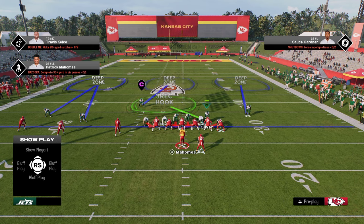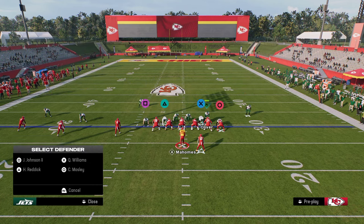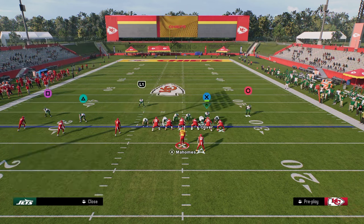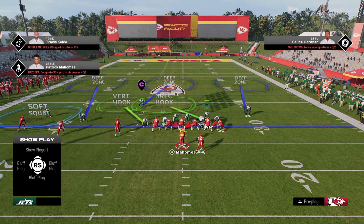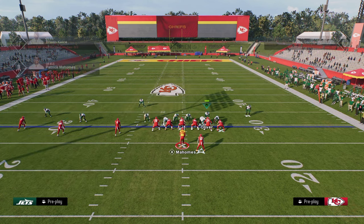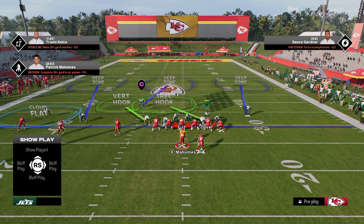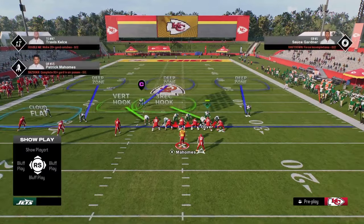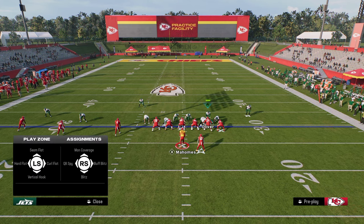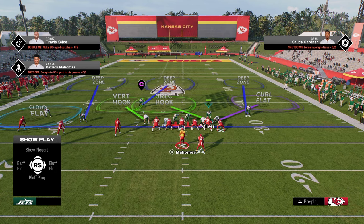It defends so many things in trips. What I like to do is take this defensive end on the left and put him in a vertical hook. Then put this outside corner into either a cloud flat, hard flat, or soft squat. I personally prefer soft squats for the most part this year over cloud flats. That said, if they're running a lot of verticals and you need a true flat defender, a cloud flat won't match like a soft squat will. On the backside, put this outside corner into an outside quarter, and take this defensive end on the right and put him in a curl flat. This is a simple trips coverage shell that is really effective.